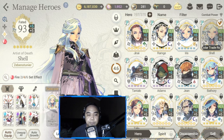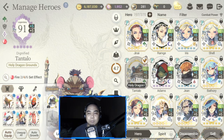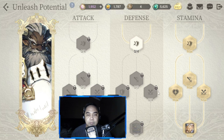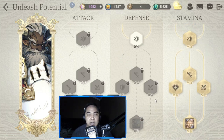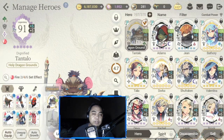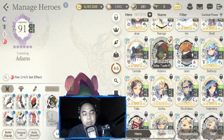FC Tantalo was a project I put on hold because he encounters Schmidt and becomes a liability in the team, so I halted his unleash potential. I still bring him in tag PVP though.